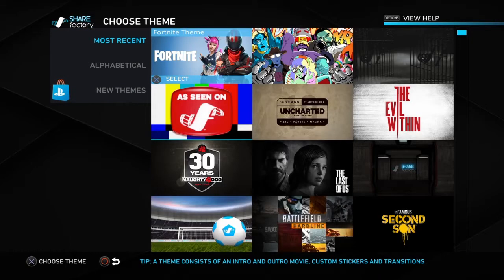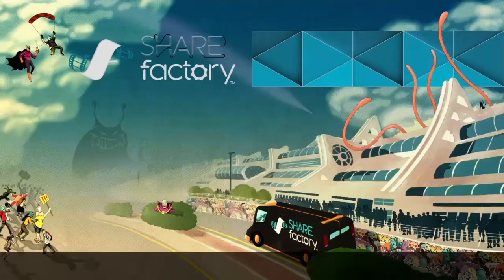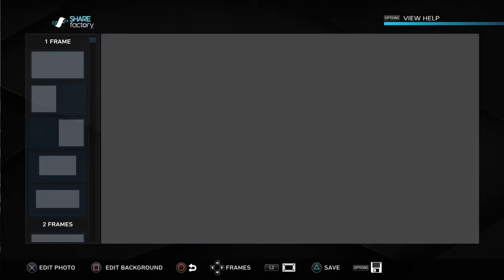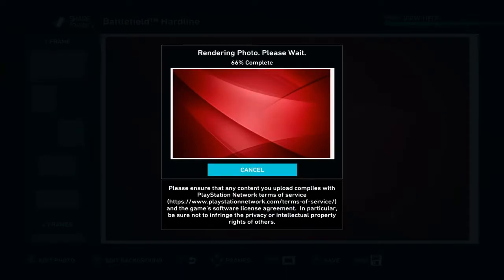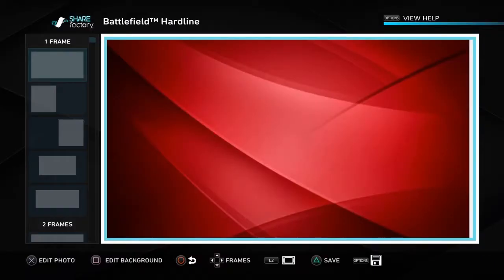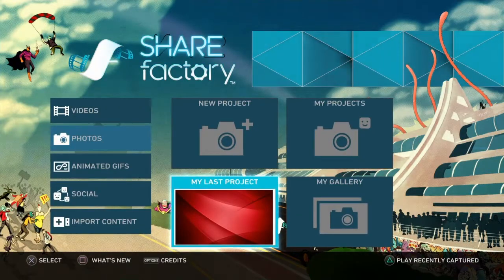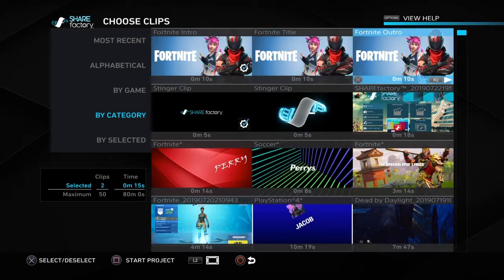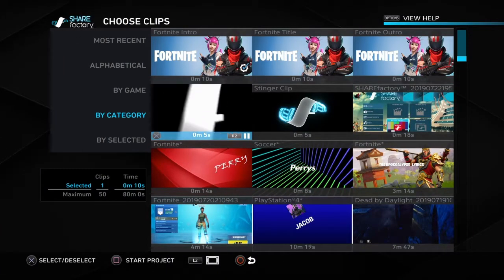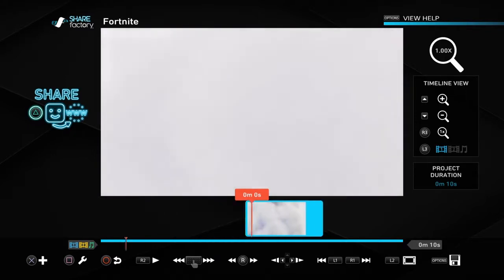Just take a photo and go into your photo, then save it. Save the project and exit it. Then go into Videos and then go to New Project and add just an intro. Start your project, and then you add your picture in.